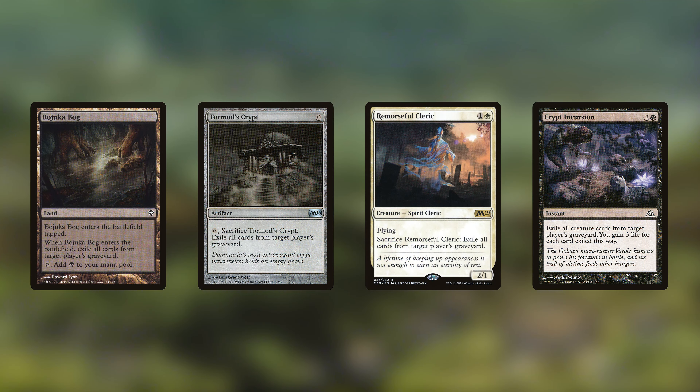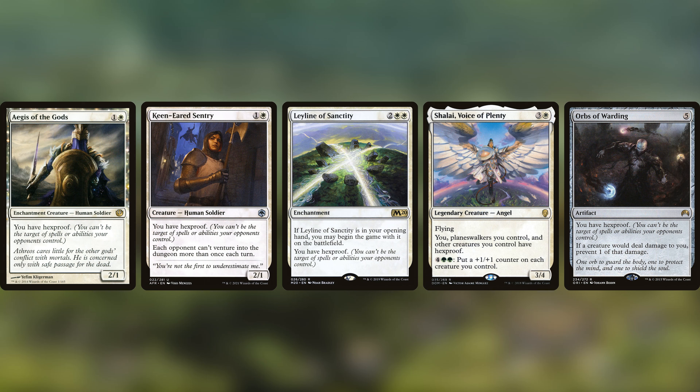What's even more common than cards that target specific graveyard cards are cards that target a player and have them exile all cards from their graveyard. Bojuka Bog is probably the most well-known, considered a staple in most black decks — it enters tapped and then exiles all cards from target player's graveyard, essentially costing one mana to exile a graveyard. Tormod's Crypt and Remorseful Cleric see a bit less play but are playable in artifact and creature graveyard strategies. Crypt Incursion and similar cards see even less play but have the same core ability: targeting a player and exiling their graveyard.